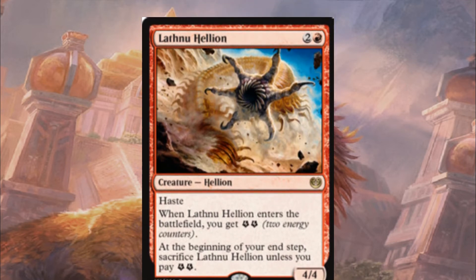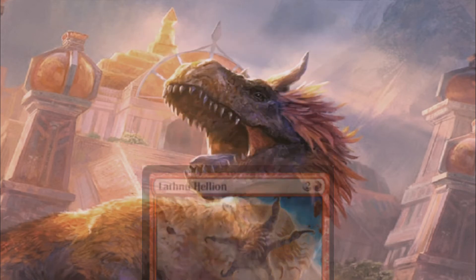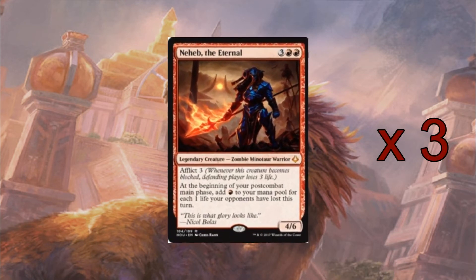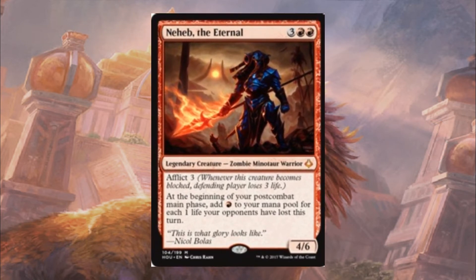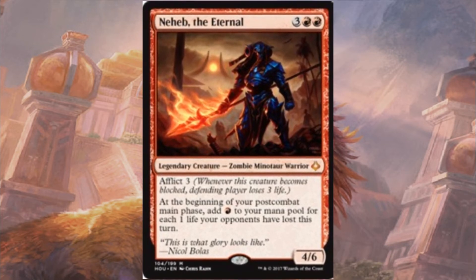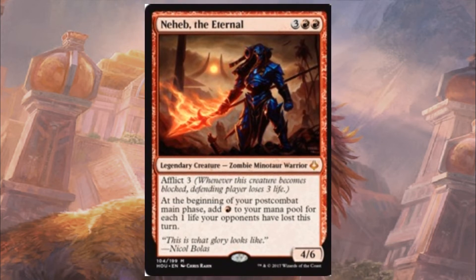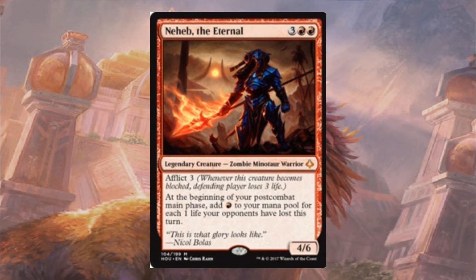Moving on into the 5-drop — yes, I did say 5-drop; we are not running any 4-drops, this deck is designed to be as low to the ground as possible. We have Neheb the Eternal, which has come from when I was building the Jund Razzle Dazzle deck. Neheb the Eternal is a 5-mana 4/6 with afflict 3. At the beginning of main phase 2, or post-combat main phase, you get to add 1 red mana to your mana pool for each life your opponent has lost this turn. So for each damage they take from creatures, you are getting a mana to spend. This is the ramp strategy I am running.